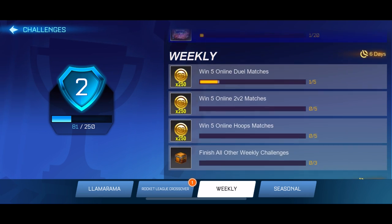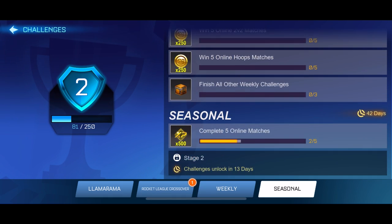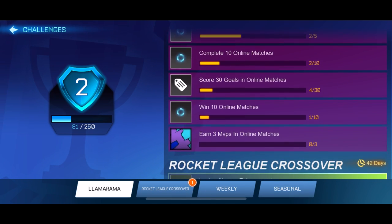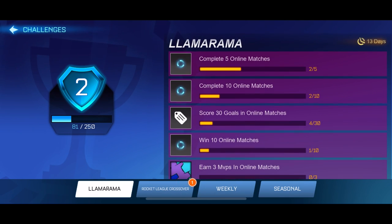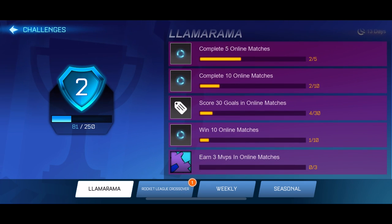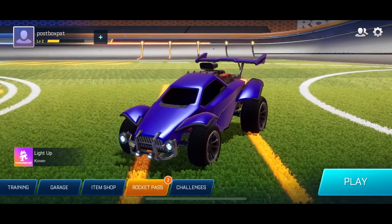Here are my tips for completing the challenges as fast as possible. First, link your Epic Games. Head over to your challenges on the menu and you'll actually see your Llama Rama challenges — you can see what you need to do to complete them. Not too difficult. The most difficult one is the three MVPs, which you've got to do in a duo mode. That was the more difficult one on the actual Rocket League, not the mobile version.